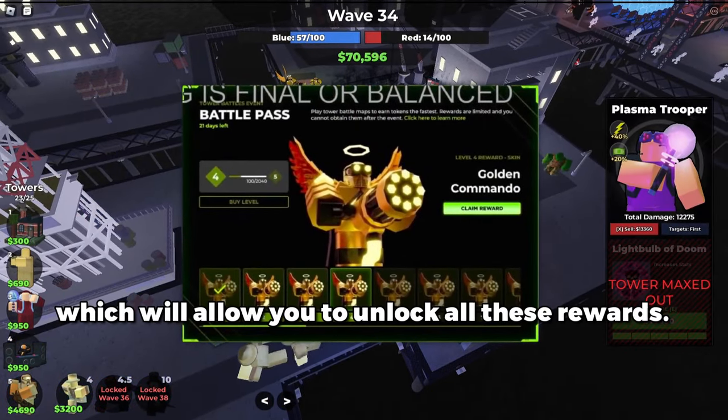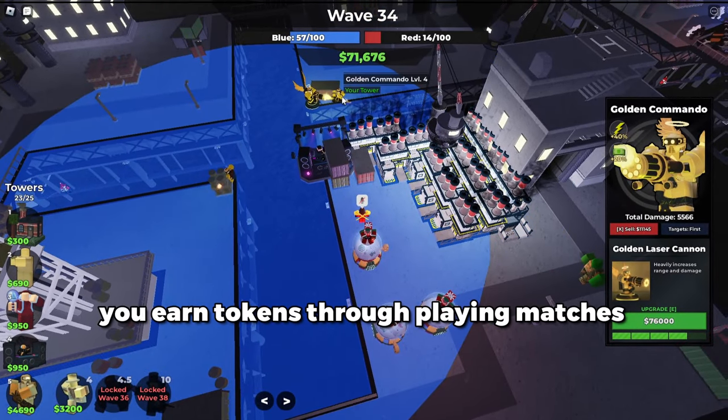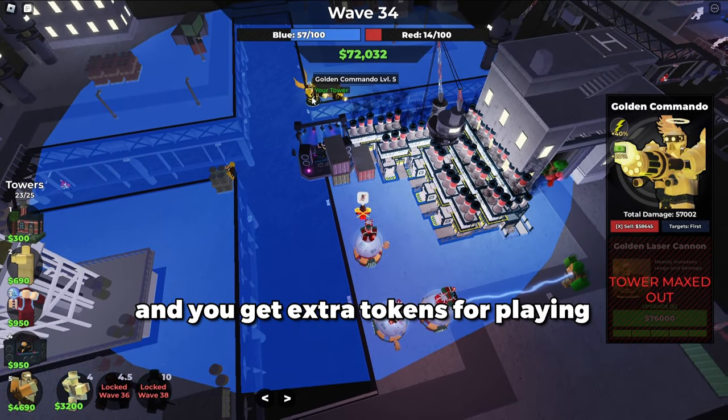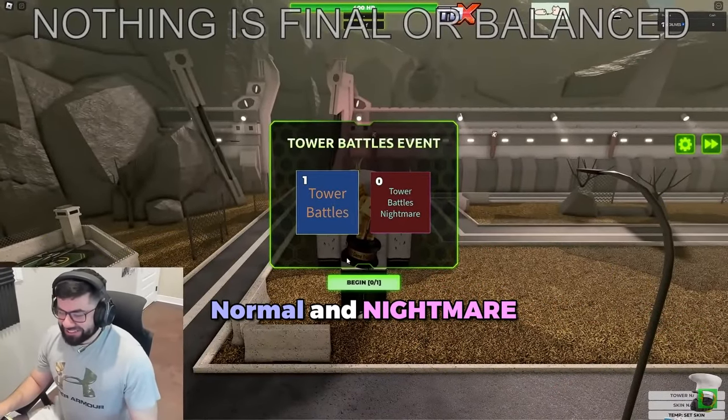This update will feature a new battle pass system which will allow you to unlock all these rewards. To progress, you earn tokens through playing matches, and you get extra tokens for playing the Tower Battles maps. Tower Battles maps have two modes: normal and nightmare.